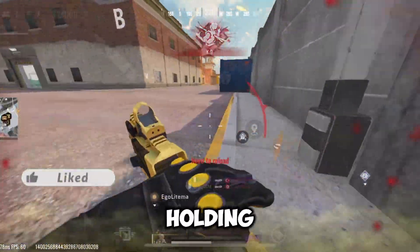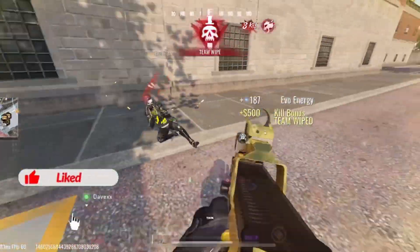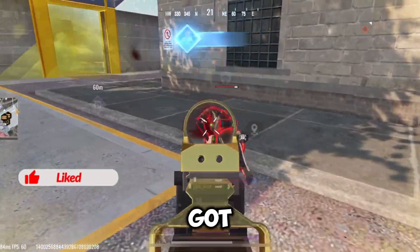Sliding out when an opponent is holding a corner is a very effective movement. As you can see, the way this guy took a slide out of his corner caught me off guard, and if I wasn't fast enough it would have got me killed. We've talked about simple movements — now it's time to move to the more complex movements.